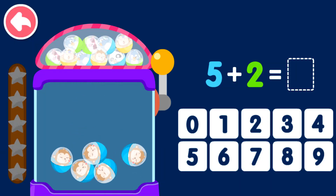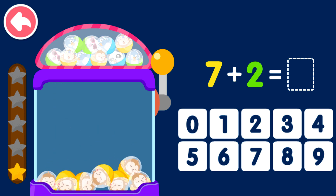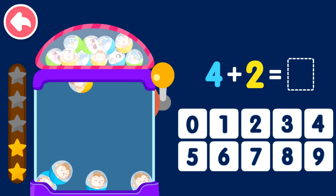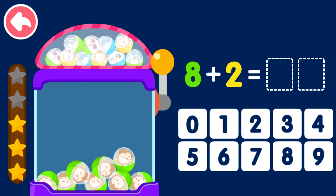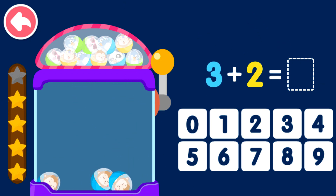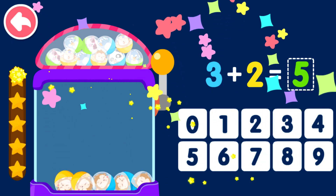Five plus two equals seven. Seven plus two equals nine. Four plus two equals six. Eight plus two equals ten. Three plus two equals five.